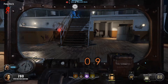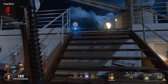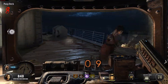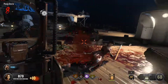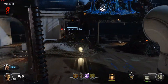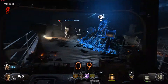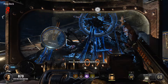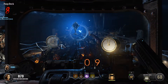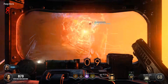All right, now it's time to activate the Sentinel artifact. Follow Bruno up the stairs. With the Sentinel artifact activated, you'll notice some changes, like additional paths opening up.